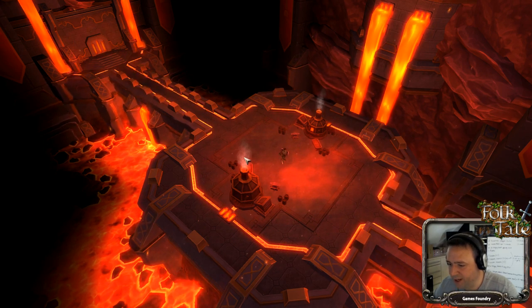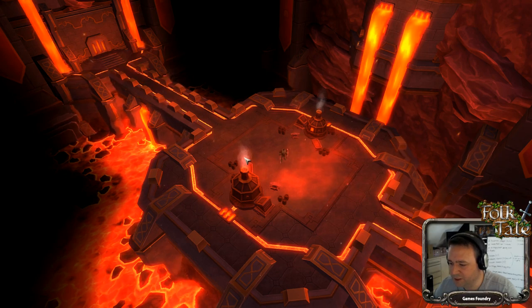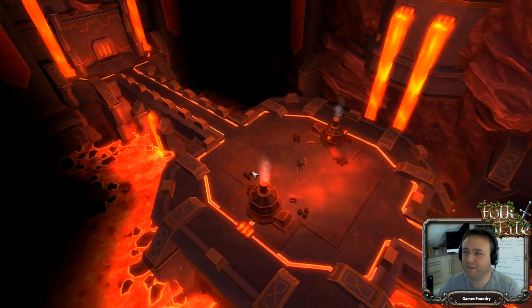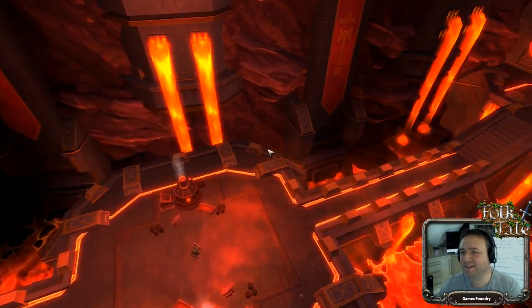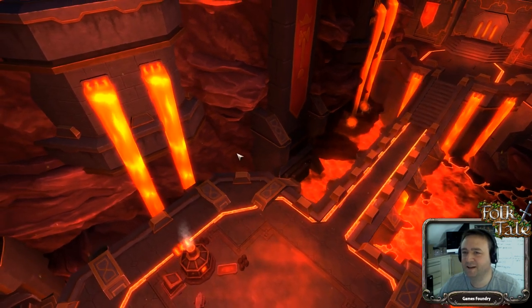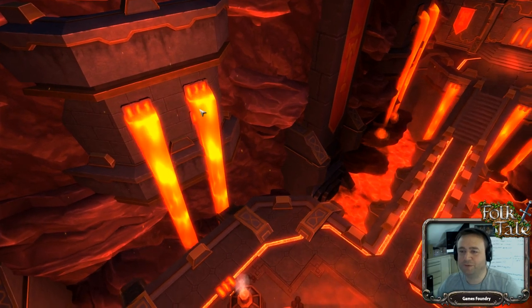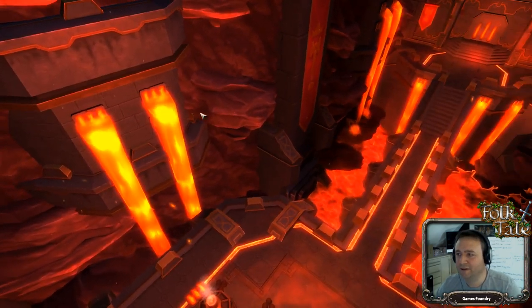Someone suggests we could slow down the lava flow — it's a little fast flowing, doesn't usually move that fast. But if it's falling vertically, it would fall rather fast.